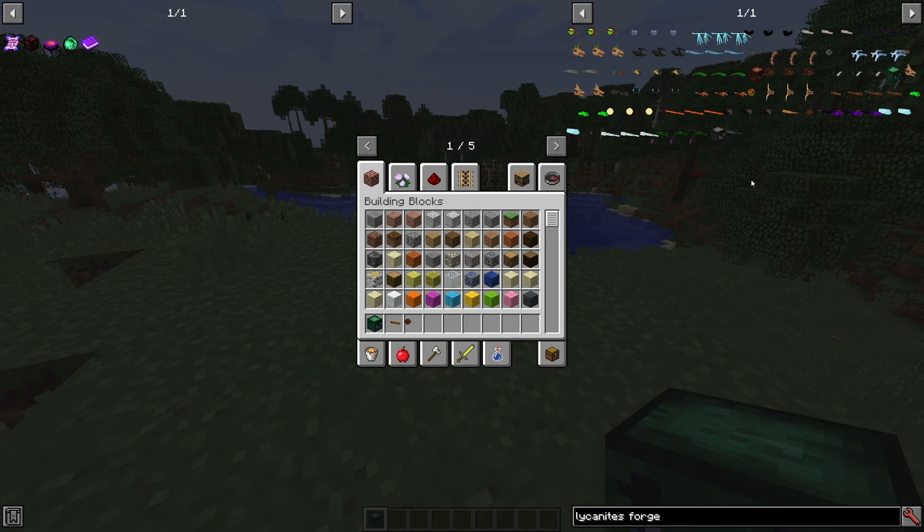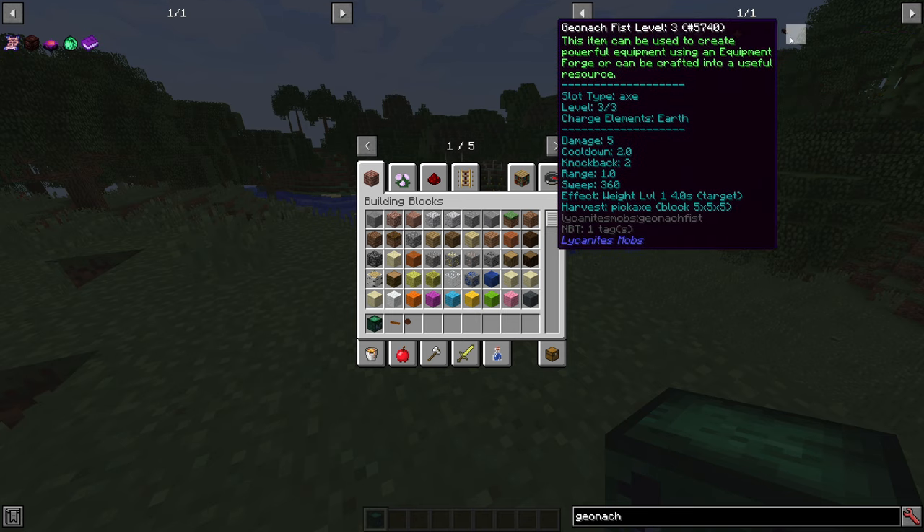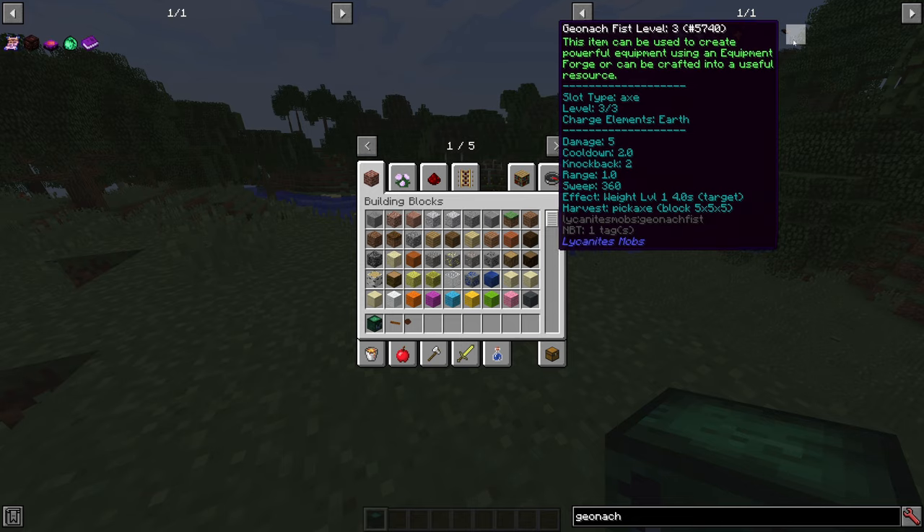You'd need a specialised pickaxe. The specialised pickaxe options are three. The Junak Fist, which I believe is the worst out of the three, and I do not suggest you use it — it simply mines a 5x5x5 block area. It's a nice square, so it's fairly easy to use, but it's not something you need when you're looking for dragons.